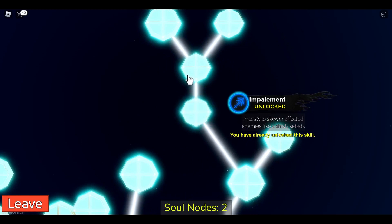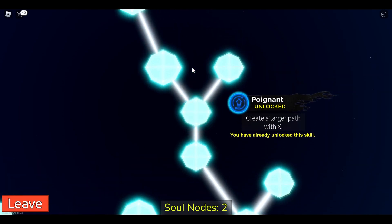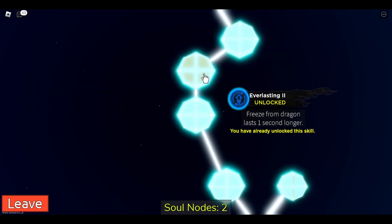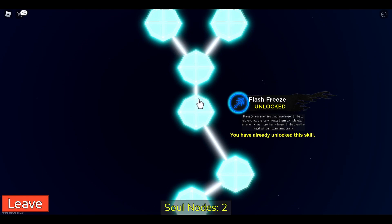Arctic hull — you can see that impalement is the X skill, which protects and affects enemies. Then we've got the Chilling Hydra, which is the C skill: you release an ice dragon that freezes enemies. With Everlasting it lasts longer, and with Twin Hydra it summons two dragons instead of one.